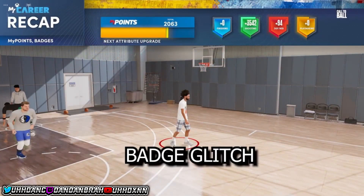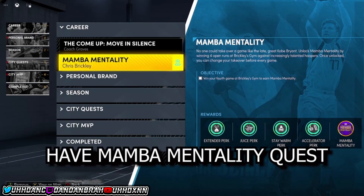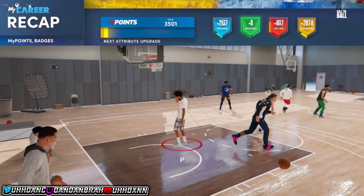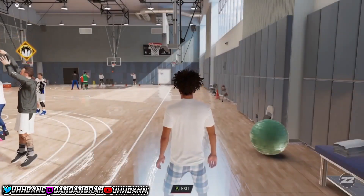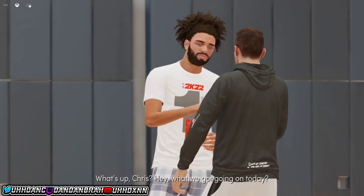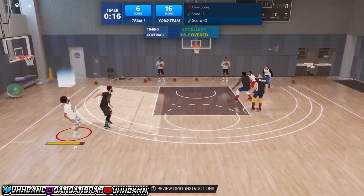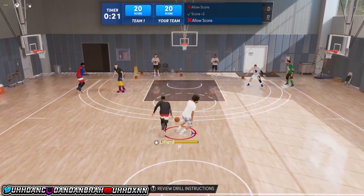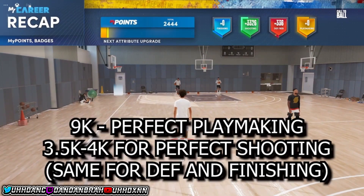Now for the next gen version. I also uploaded a separate video showing a next gen glitch that gives 99-plus badges — link is in the description and pinned comments. This method is called the Chris Barkley practice glitch. Go to Chris Barkley's gym or practice facility. Once you're there, just play the game and try to get the most badges — throw lobs for playmaking, shoot for shooting badges. Then just lose the game intentionally.